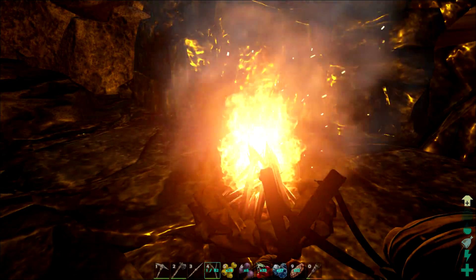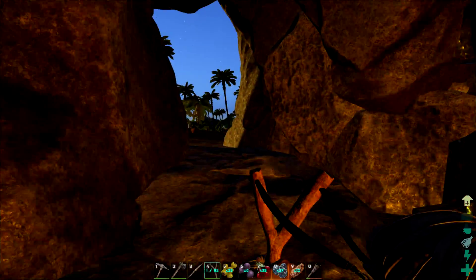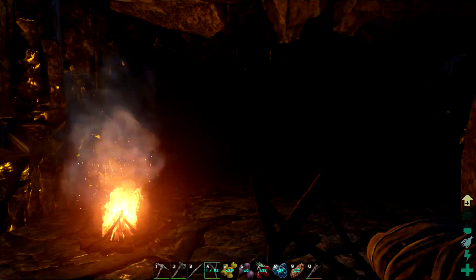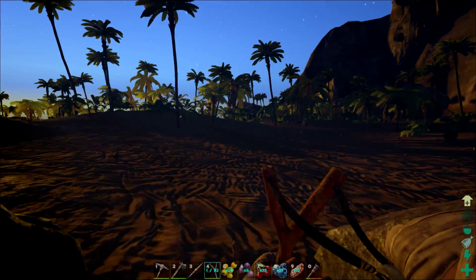Hello again everybody, I'm Jimmy the Saint. Welcome back to Ark Survival Evolved. I found a little cave here and camped out overnight. I got a little fire, made myself a slingshot.